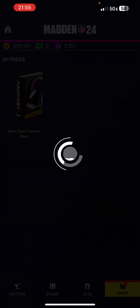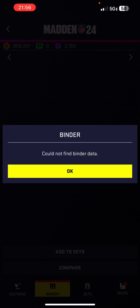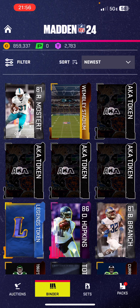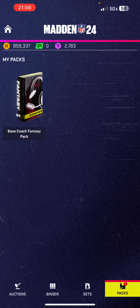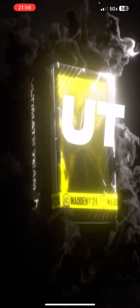Let's open the base coach fantasy pack. This item is not yet available on the item binder — it does that, it's kinda goofy and long and convoluted, but you can open packs.